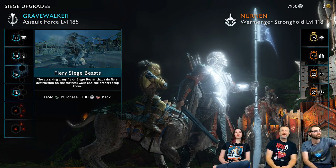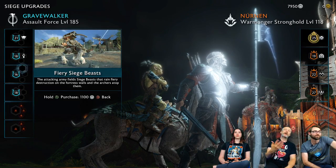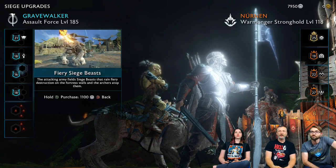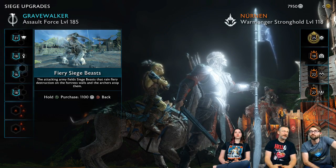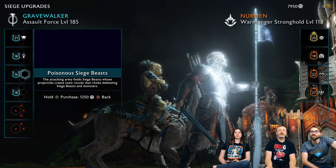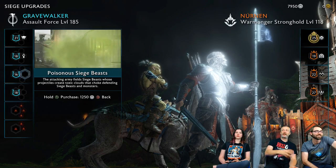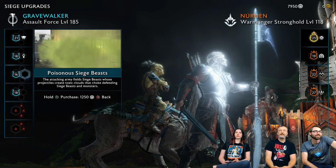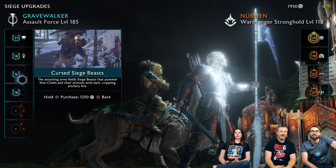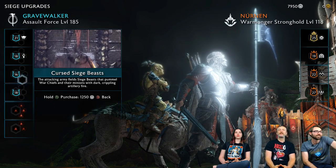The third slot is our artillery — these are massive siege beasts, giants with big ballistas on their back. We choose what sort of ammunition to equip them with. Fire is obviously great for spreading general damage. Poison is really effective against troops, and also if we had enemies with a weakness to poison. Curse spreads terror among the enemies and is good if they have particular weaknesses.